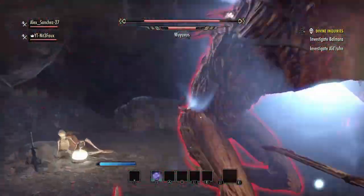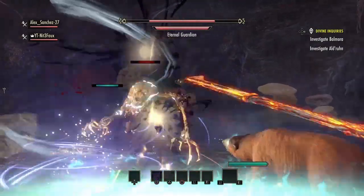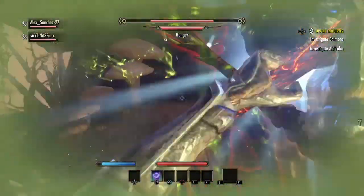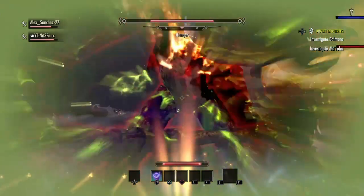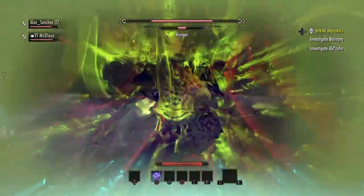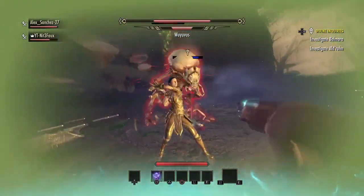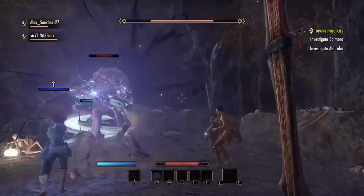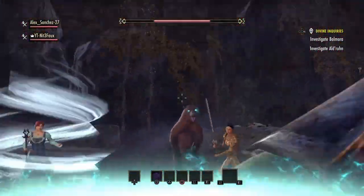He's doing a lot of health — he's already like one third down. That's a lot of magic. Get rid of his goons. I thought it was getting rid of my health. Halfway down — his health is halfway down.